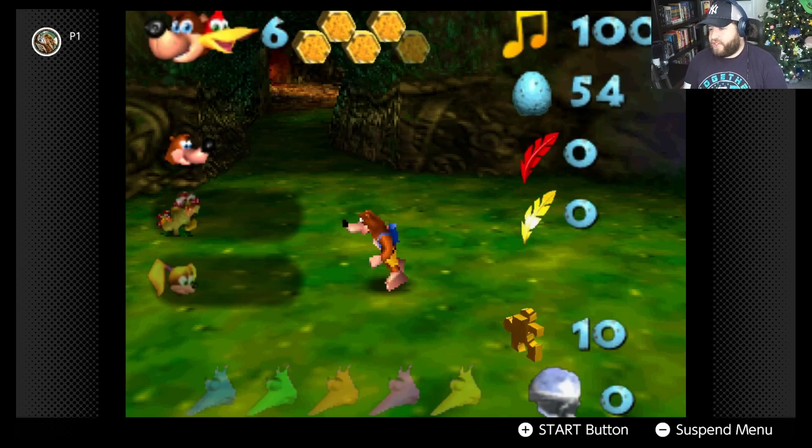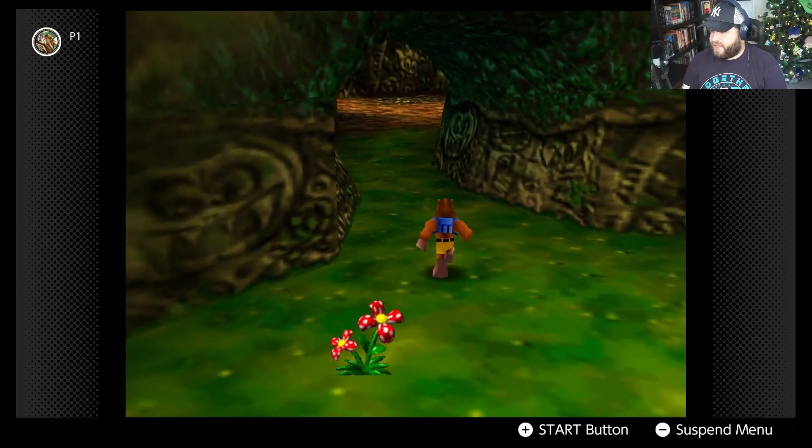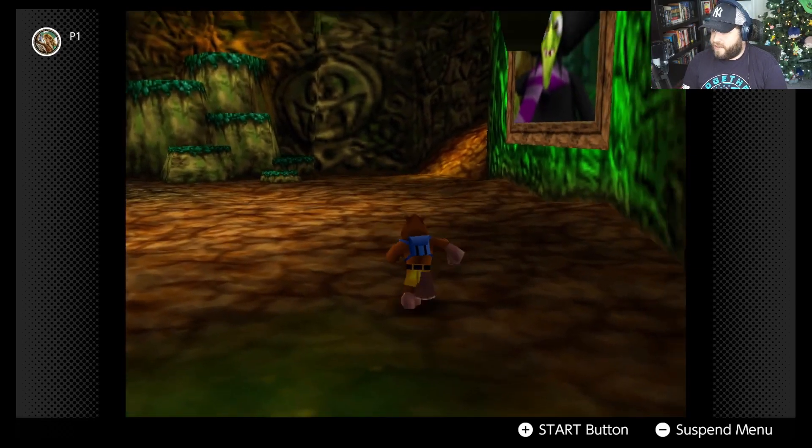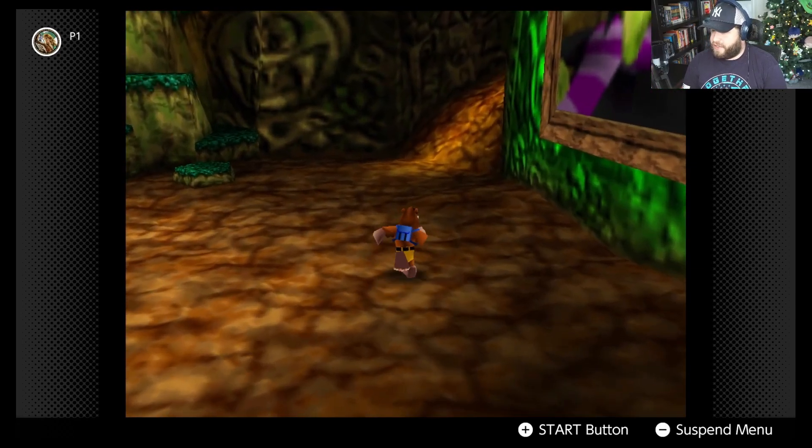Hello, welcome back to Banjo-Kazooie. We have just finished stage one and we're off to stage number two. We're going to go through Gruntilda's Lair here and see if there's anything else we can throw these jiggies into.